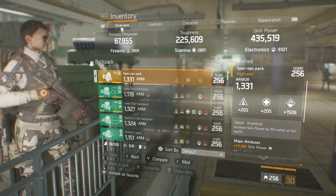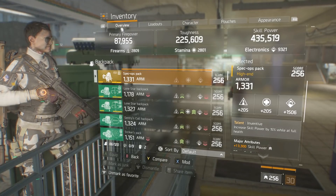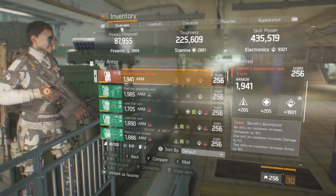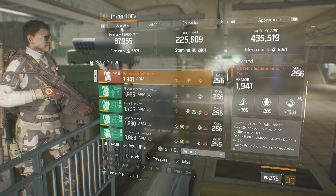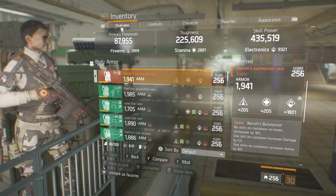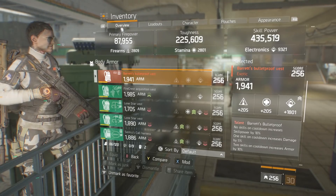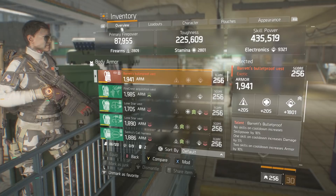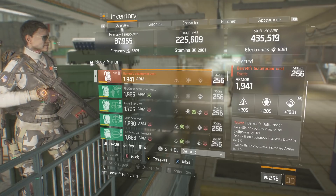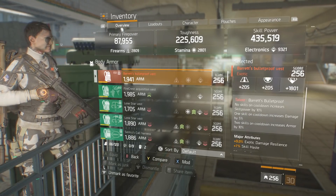I'm using an Inventive backpack to get a little bit more skill power when your health is full, because we're not going to be engaging too much with these enemies, so we don't really have to worry about our health dropping. I'm also using a Barrett's Bulletproof chest piece because no skills on cooldown increases skill power by 10%. Another thing to realize is if you use a skill, it doesn't go on cooldown until the skill is done or completed — unless you're throwing a turret or a sticky bomb, then they go on cooldown right when you use them. But we'll be using sticky bombs and the seeker mine.